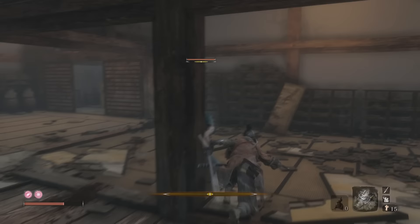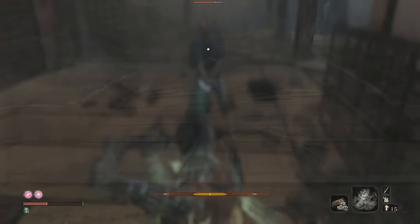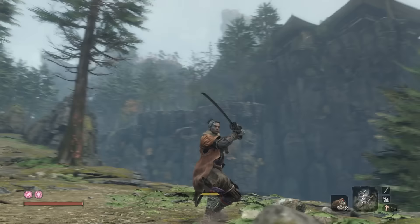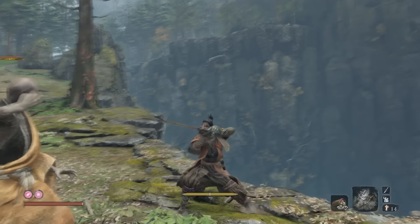If you don't need to move out of the way of anything and you're just waiting, block should be your standard position. A super OP technique that few people are utilizing is repeatedly tapping block as fast as you can while being attacked — it repeats so fast that it's actually impossible to get hit through it, and it also gives you a decent chance at deflecting a blow.